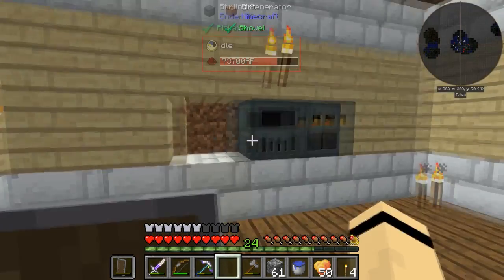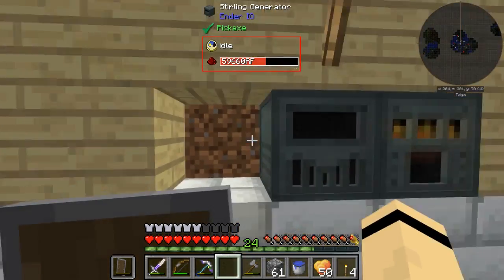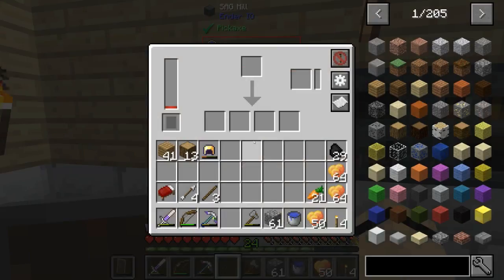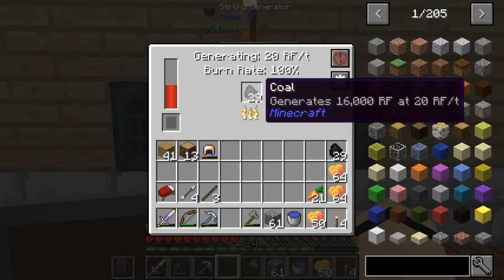We've got those two things going. Up here another thing I've prepared is the Sag Mill — basically what it does is kind of like the Tinker's smeltery, where it takes ores and doubles them, but you also have a chance of getting something else, so it's a little better. It does take power but we have this generator so it should be fine. Let's plop that down and get some power going. I'll do about half a stack of coal.